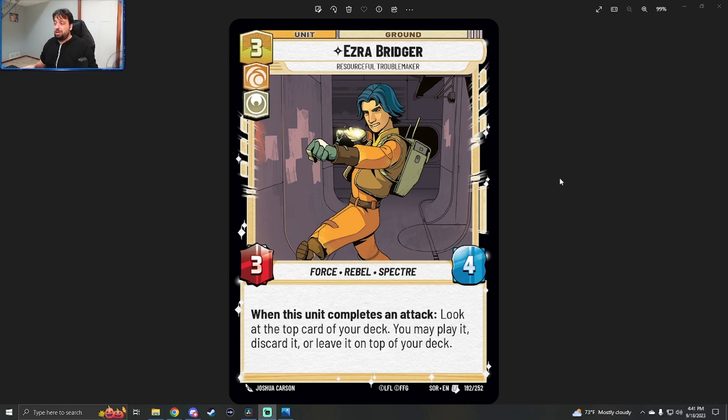Ezra is actually going to be right at home with Sabine in an aggressive attacks-matter deck, because it allows you to gain the extra advantage of being able to play a card you didn't necessarily have in hand, discard a bad draw off the top of your deck, or take a card you want next turn but don't want to use this turn and place it back on top. Three attack, four health is a great profile for a three-cost unit — it won't die to most other three-cost units. A Waylay will remove it momentarily, an Asteroid Sanctuary will prevent it from attacking that turn, and an Open Fire will eliminate it, but it will require an answer from your opponent.